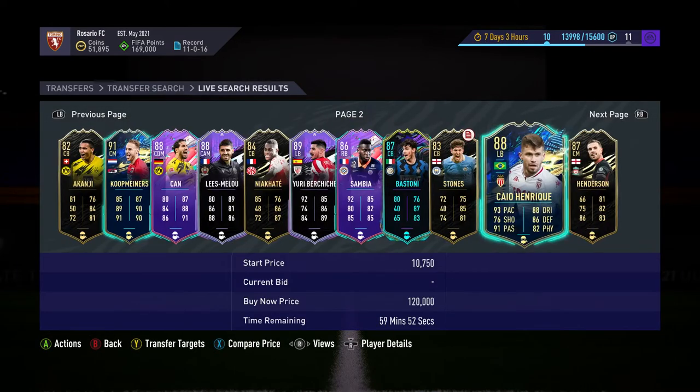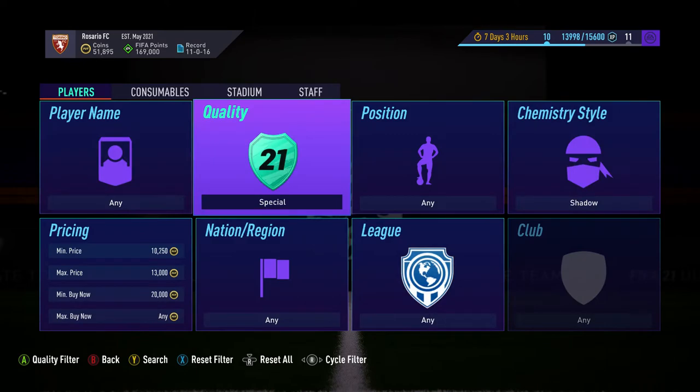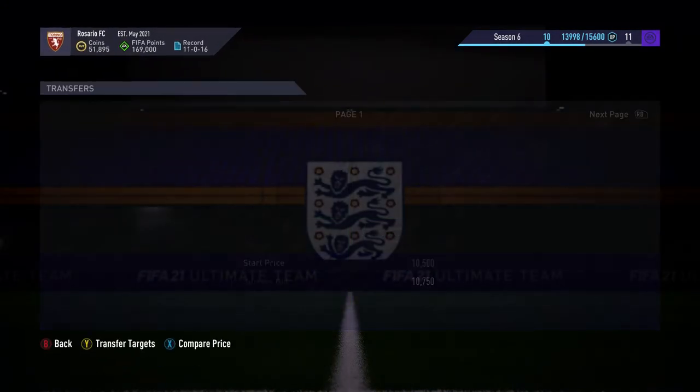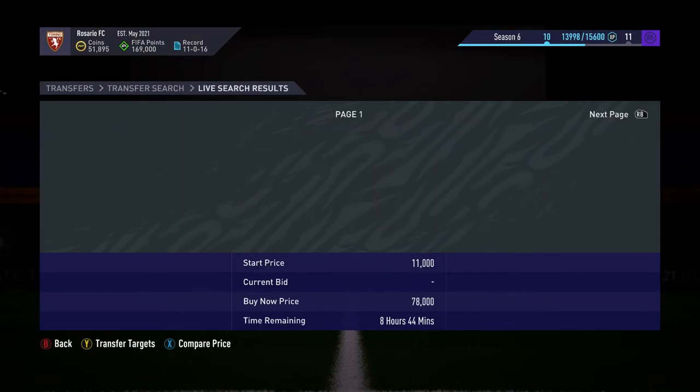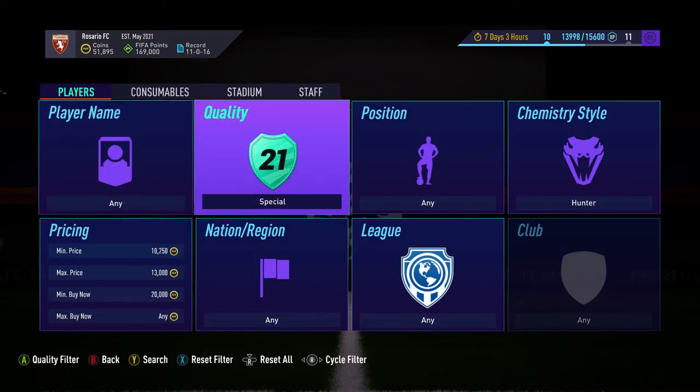Check the prices of these cards and see if any deals are obvious. Henderson there — not a deal. Stones — not really a deal. Just keep doing that and alternate between shadow and hunter. There's not many at the moment. If this method isn't working for you, the fourth one will.